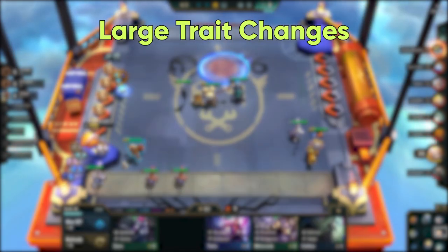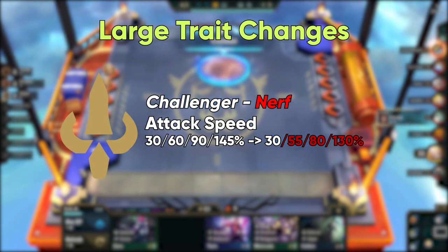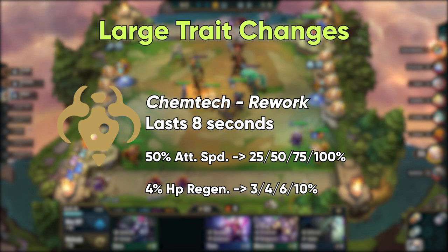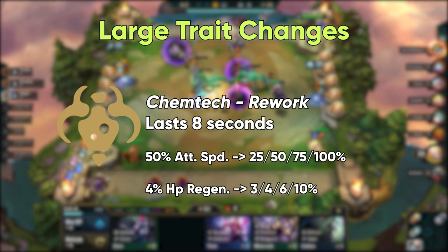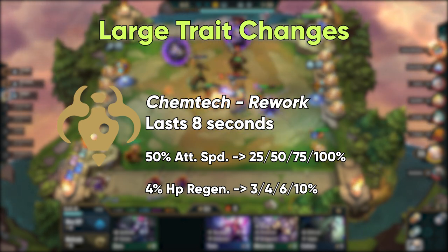For large trait changes, Challenger nerfs attack speed at 4, 6, and 8 by about 10% to slow down the pace of combat slightly. Chemtech is getting a slight rework with this patch to make it a more appealing vertical build. The Chemtech bonus now lasts 8 seconds at every level, but with scaling stat changes to attack speed and health regeneration. This is a flip from its original, where stats were consistent but time was variable.